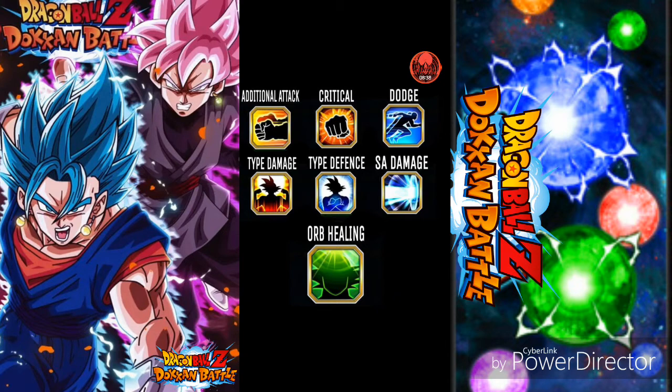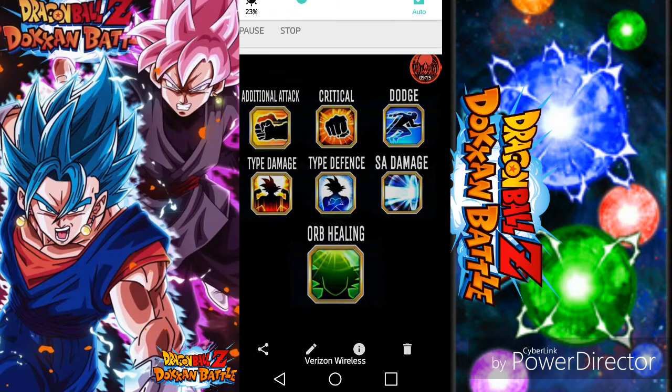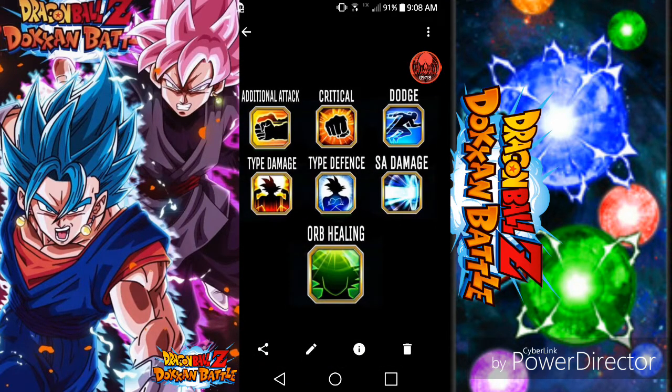It looks like April's big Dokkan event is coming, and May — my birthday month — looks like it's going to have Super Vegito Blue and Rose. Hopefully I'll be getting some birthday money to buy stones and do some summons. Hopefully the banner will still be active on my birthday so I can do a huge birthday summon. Today is the 22nd, so about two to three weeks — don't quote me on that.